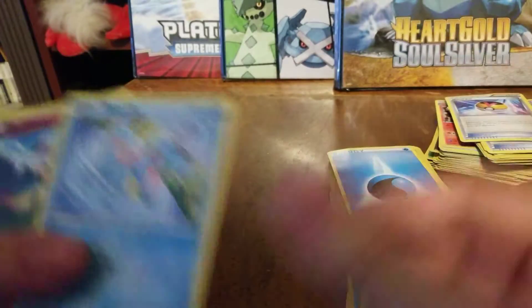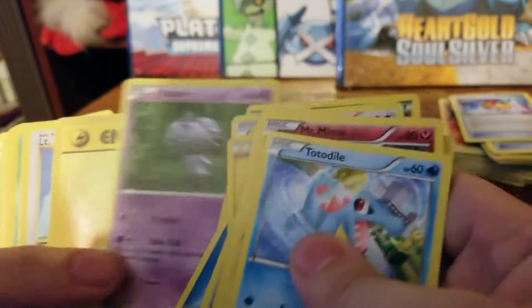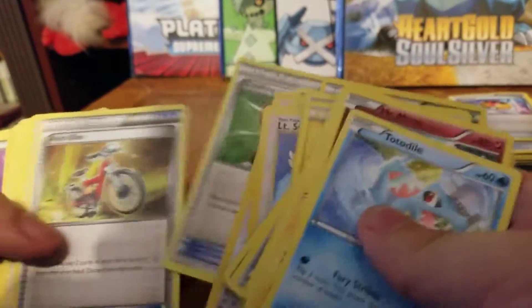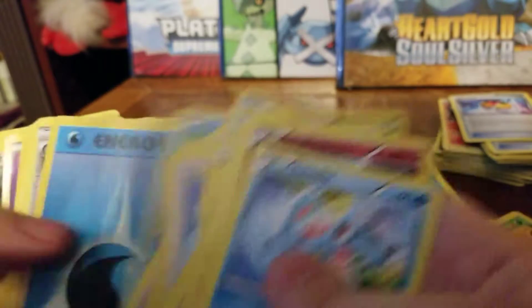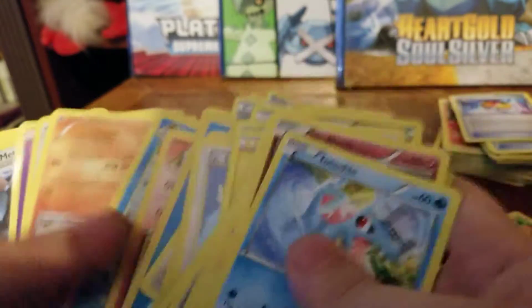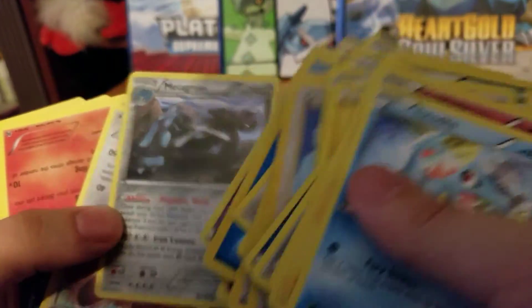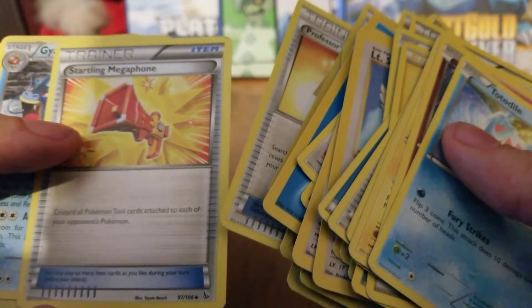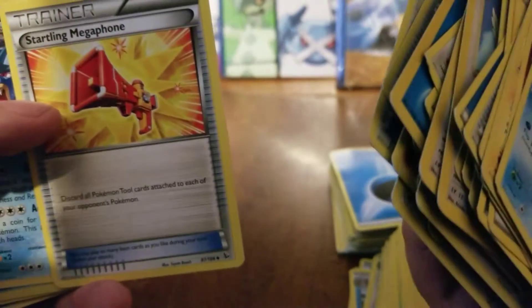Level Ball. Switch. Magma Poochiana. Bunch of good Gym cards. There's that Trick Coin. Professor's Letter — that's a good one. That was a very good card for a long time.